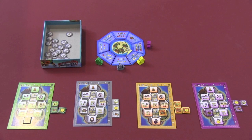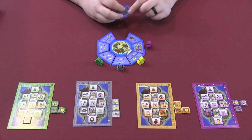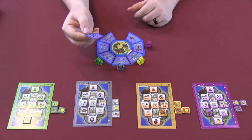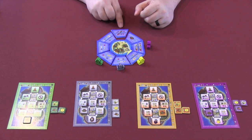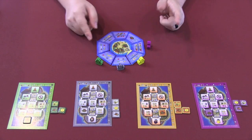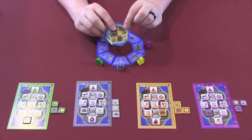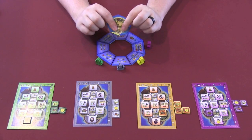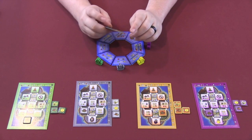Here you can see the components all set up for a four-player game of Bottle Cap Vikings. In the center is our rondelle, which is built up of movable and interchangeable tiles that you can randomize at the beginning of the game in order to randomize what actions will be available. They also get placed out in a random order. This bottle cap in the middle — which is where the game gets its name — has a helper on it in the four-player version, which will have some interaction with special abilities you can get.